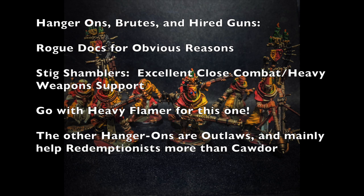The house-specific brute is the Stig Shambler — an excellent close combat and heavy weapon support character. They come with Twin-Linked Heavy Bolters and pull arms. I suggest swapping the Heavy Stubber for a Heavy Flamer, because you want your Stig Shambler stuck in close combat as fast as possible, and the flamer helps achieve that while also synergizing with your Prometheum Guild alliance. Most other Cawdor-specific hangarounds are outlaw-only, so they only apply to Redemptionist gangs, which I'll cover in a separate video.